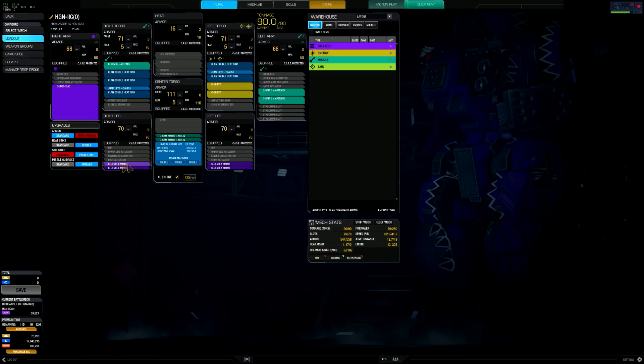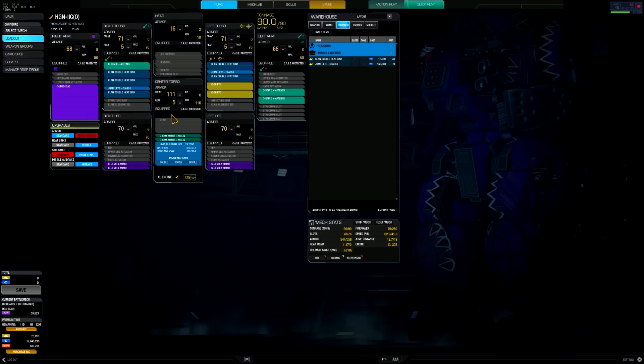I filled in the rest with LB-20X ammo — four tons of LB-20X ammo, that's 28 shots — and then two tons of SRM-6 ammo, which is 200 shots. I also placed two Class 1 jump jets in there, so this thing is jump jet capable to get over rocks or inclines — not massive hills, but it will definitely get you to the ground you're looking for.